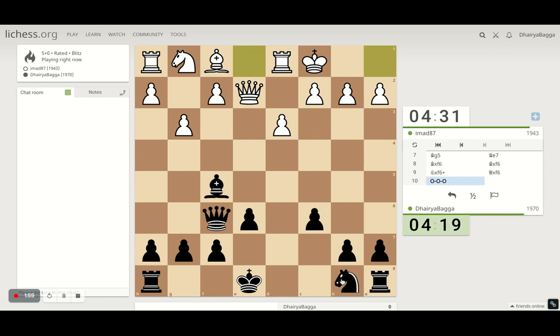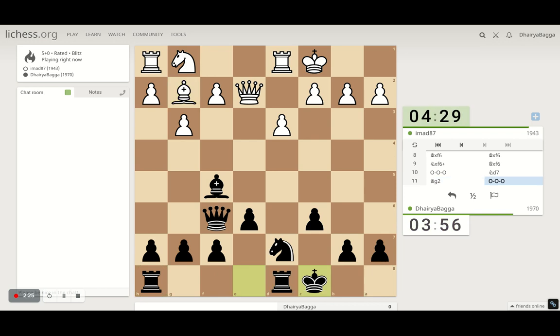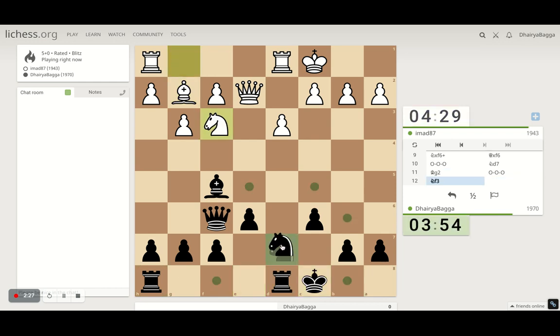Black has good development here. White has castled on the queen side, so probably he's looking for a good attack. Now let's see what the best move is here. If I play the bishop here, I'm expecting the pawn to move forward, giving him some space as well. Let's not — let's develop the knight. He drops the bishop now. We can also castle on the queen side, making sure there's some fun in this game. The lines would be interesting.